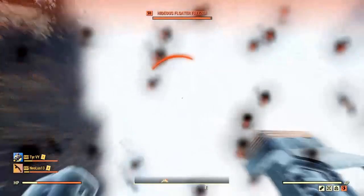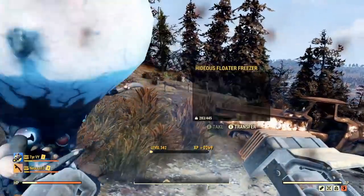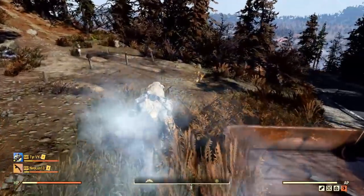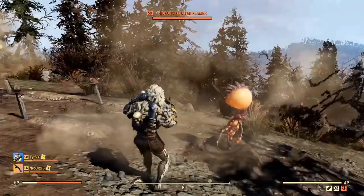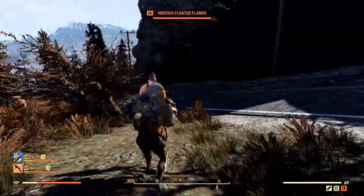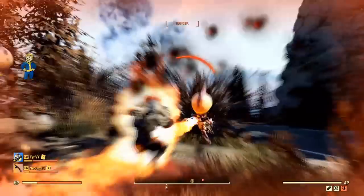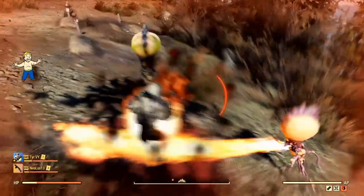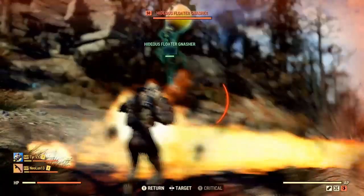No clue what that will entail. The community theory is it'll be some sort of endgame boss like Earl Williams or the Scorchbeast Queen — I hope it is, the game sorely needs more endgame bosses. But 'public challenge and daily op surprise' doesn't really indicate a new raid boss — it sounds more like another public event with aliens included somehow. And the daily op surprise, I guess we'll just be surprised when it comes out.